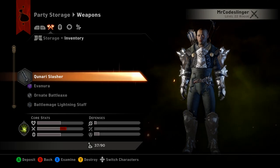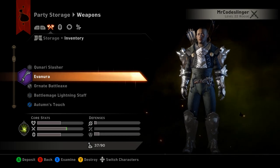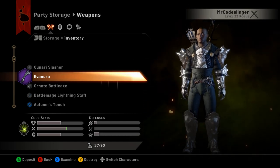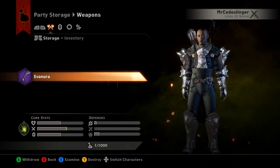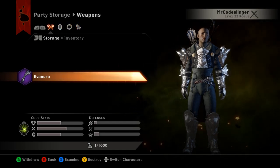Once you get in here, if you switch over to your inventory tab it works just like all the other inventory screens. Just go ahead and select an item you have in your inventory, say deposit, then switch back to your storage and there it is. We put a weapon in and it showed up in the weapon tab.